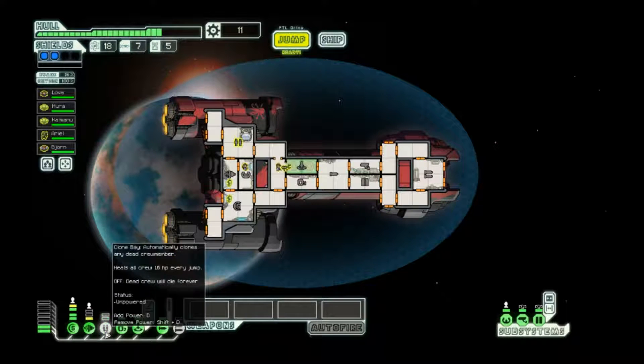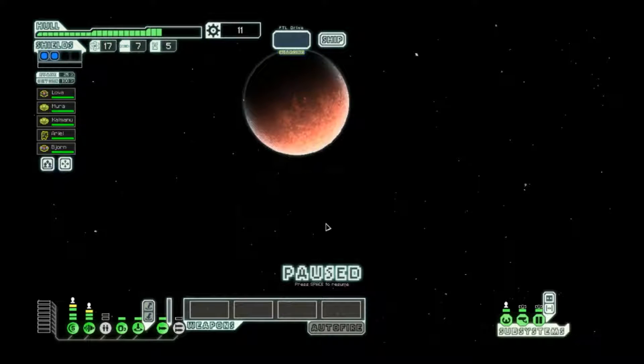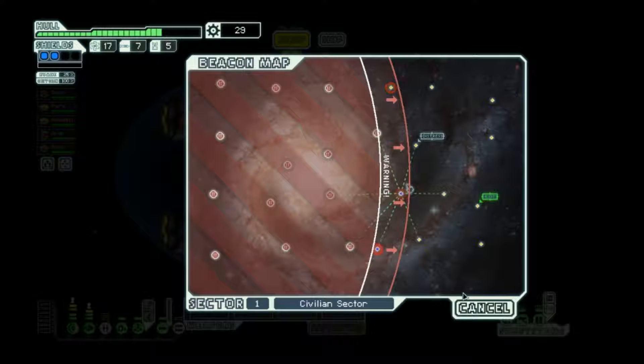That extra crewman is gonna help a whole lot, especially in mid-game. But we still don't have any actual boarding support. I'm hoping to run into a med bay ship to show off why med bays are a problem on this ship. We also haven't run into anybody who's trying to run away, which can also be really annoying in Sector 1.